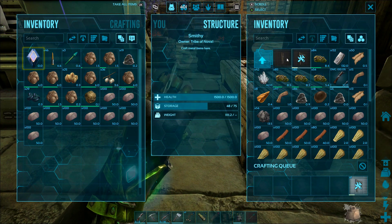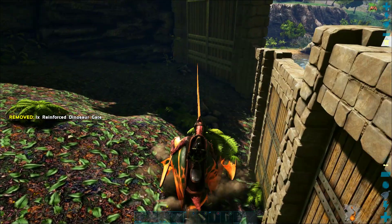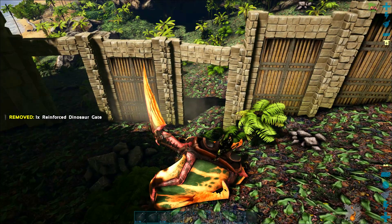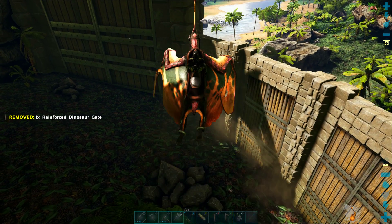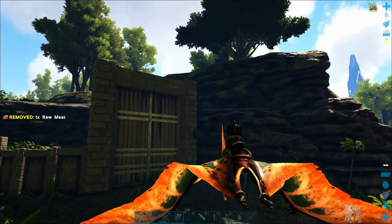We are also going to show you how to craft all the materials for this giant taming pen, how to actually build this on uneven sloping ground, and how to use some shortcuts to save you about half of the material costs. So this should be a very helpful episode for anyone who wants to tame some really dangerous dinos very easily.